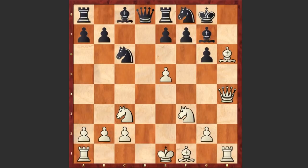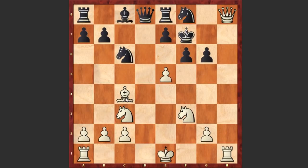White wants to exchange the dark square bishops and make the black king vulnerable. f6, Bxg7, Kxg7, Qh8, Kf7 — now comes the bishop: Bc4 check, using the weakness of the light squares, Be6.